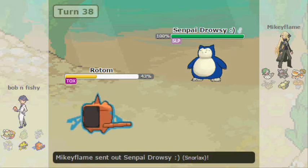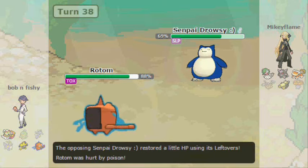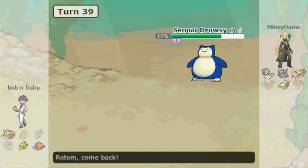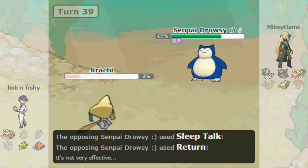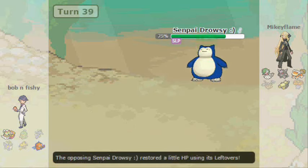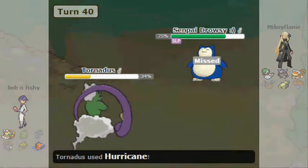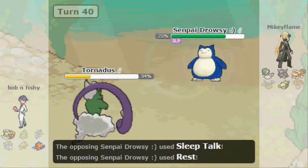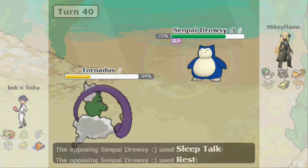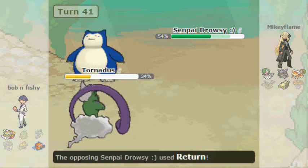Why did I hard switch into Jirachi? He goes for the Sleep Talk and kills me. Even though it resists, he gets enough damage off to kill, and that means it's game. He definitely outplayed me, all in all. I don't really know if I could have beaten him with this team given how well he played. If I had switched up my moves, probably — but I did not plan well with my attacks.